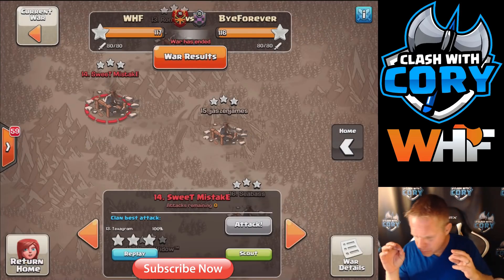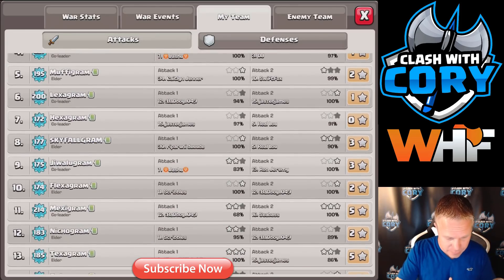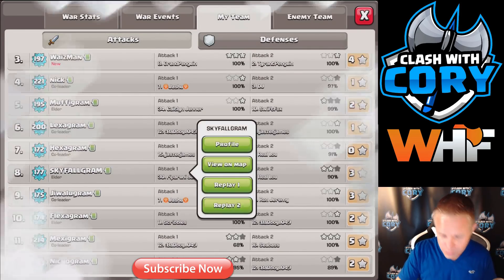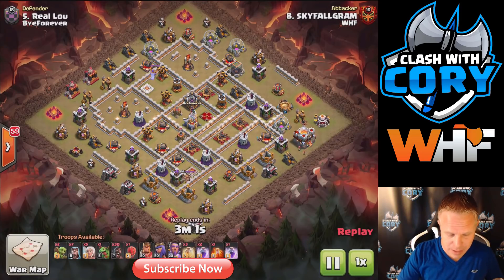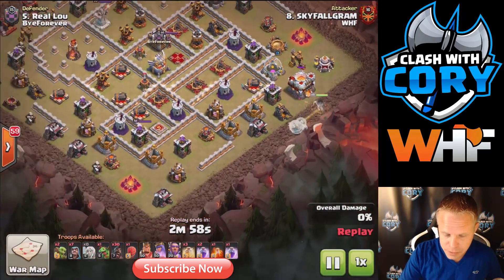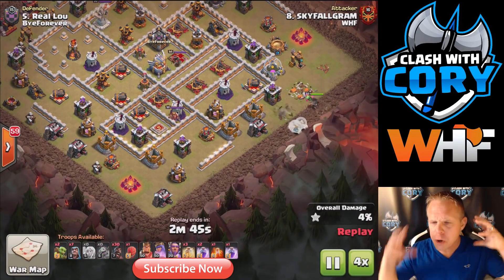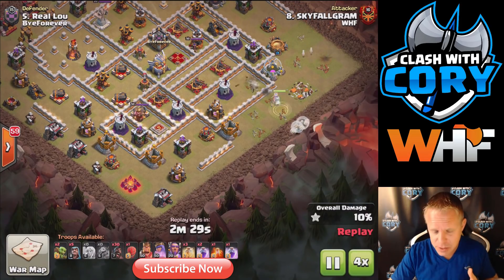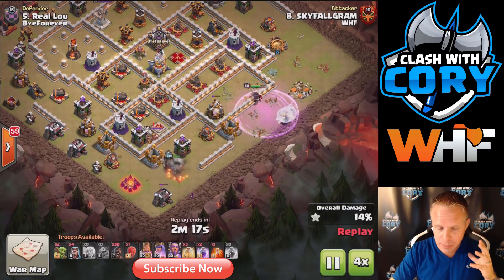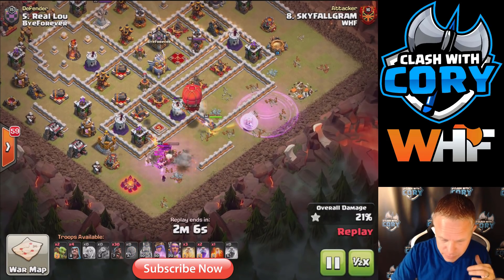Let's jump into another key point using Sky's hit on number five as an example of why it didn't work — sorry Sky, but it's a perfect example. We're going to speed it up a little. I was talking about how the Wall Wrecker always breaks the walls as long as it's live, and that's not the case with the Stone Slammer. Let's look at what happens.